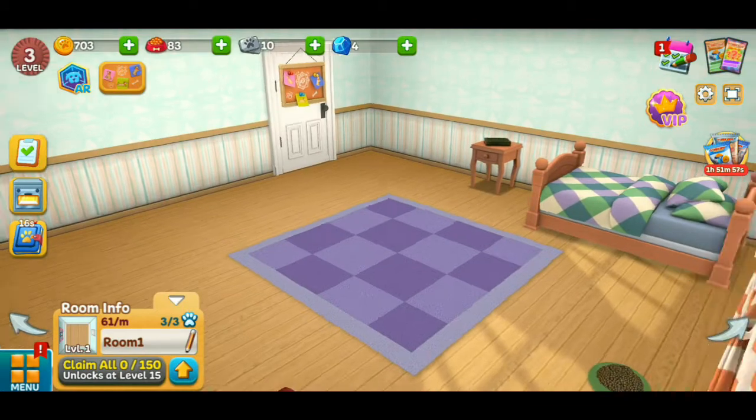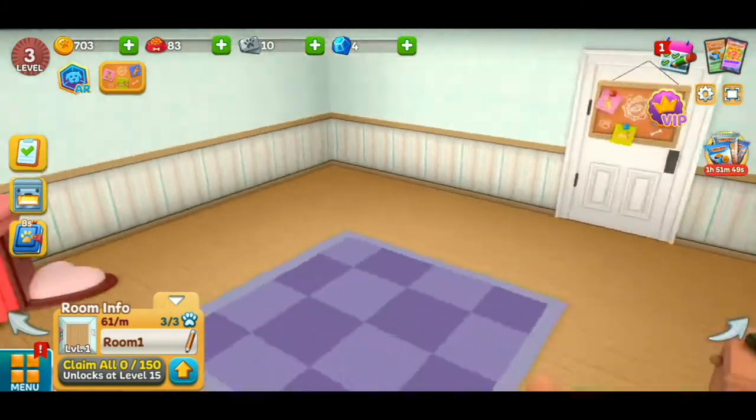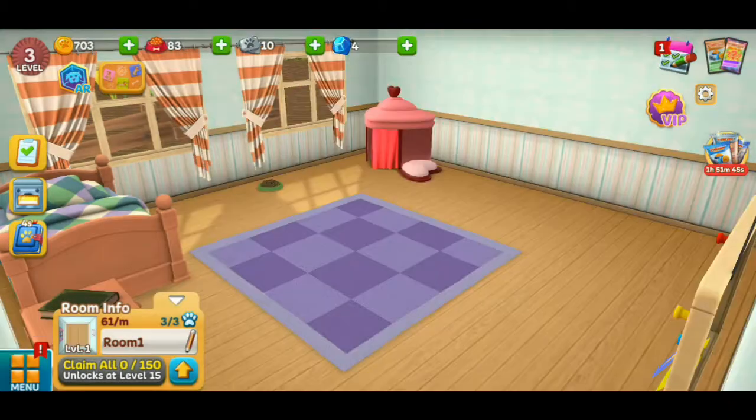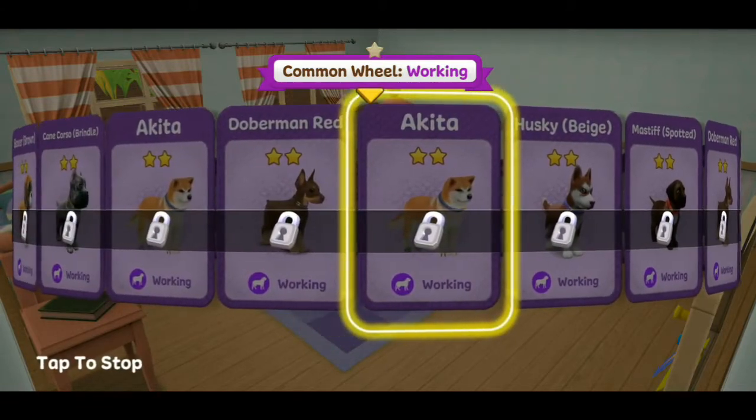You spin a little wheel to see what puppy you want, and you can get a lot of rooms. This is just me starting off with my first room, but here's my first animal.